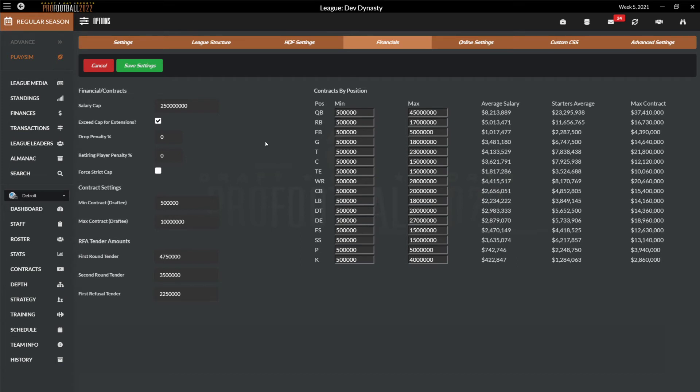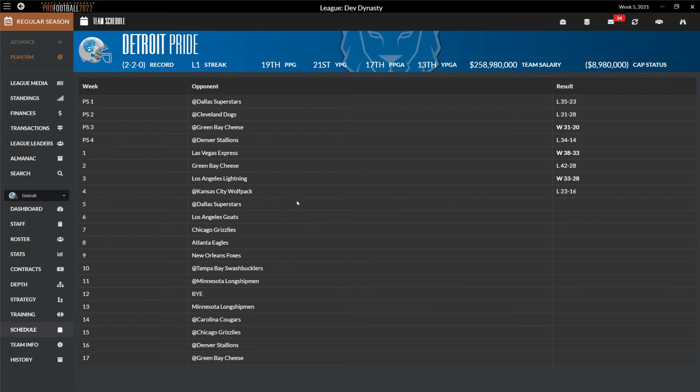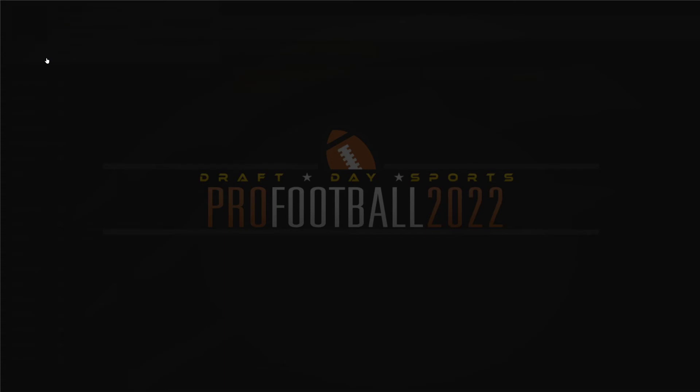Breeze brought up that the NFL did go to a 17-game schedule, and of course we followed suit — the game will have the 17-game schedule. I haven't looked at doing a conversion yet for teams currently on the 16-game schedule to go to 17. It may be something leagues will want to switch during the off-season by changing the league structure, similar to what you'd do for expansion. There may also be a way for me to go in and tweak that automatically with a button so people don't have to go through the whole league structure change.